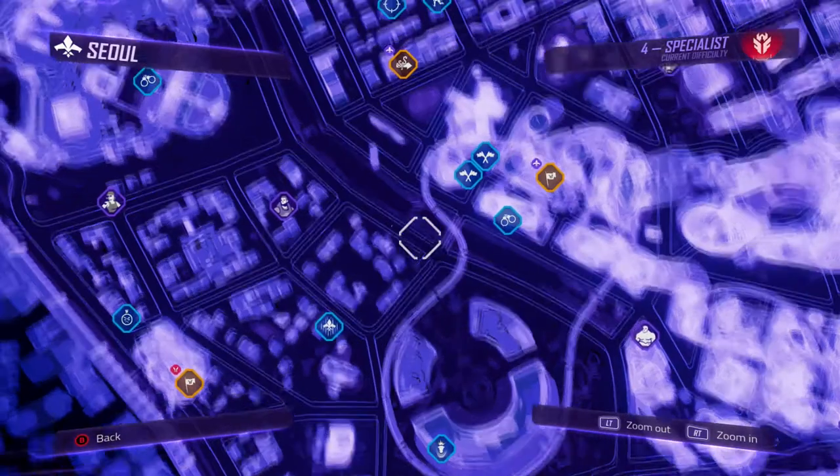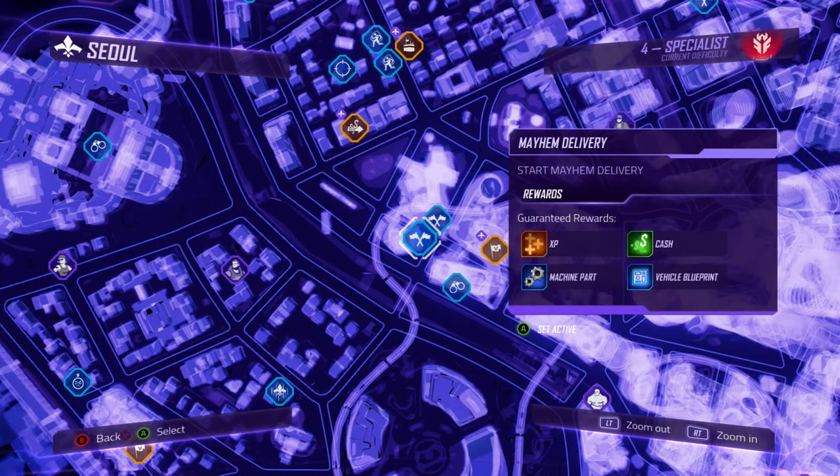As you can see, we'll go over here to Mayhem Delivery. It offers guaranteed rewards: one vehicle blueprint, cash, and also XP. So while you do all these missions and Mayhem Deliveries, you'll gain XP and level up, stack up on cash, and get all your vehicles. I recommend you guys just go ahead and start doing Mayhem Vehicle Deliveries. You'll do a lot of the same missions and races over and over again, but as you start doing them you'll unlock more and more blueprints, which will eventually unlock the vehicle.